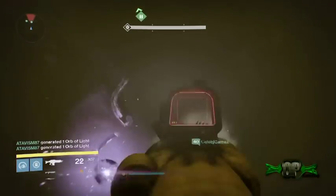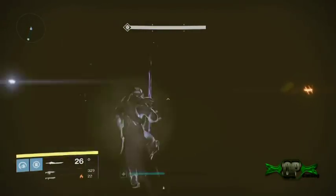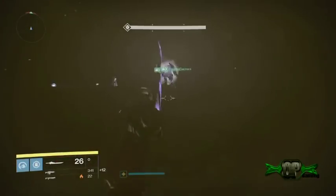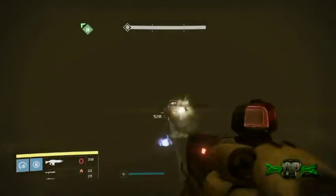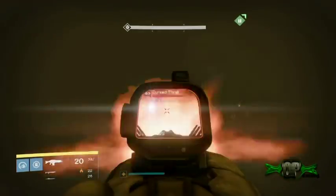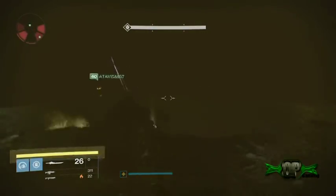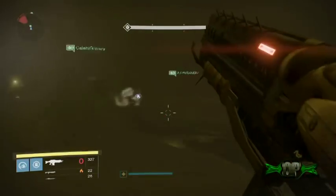For all you guys wondering where the Unstable Core is — he is in the Sunless Cell, just like the bounty says. You have to wait until he comes out; he's a very special enemy. Kill him and you're done with the mission. The next mission has you killing the Shield Brothers in a certain amount of time. And there it is — see guys, he popped up! I don't think it was me that killed him even though I did kill Exploder Thralls.